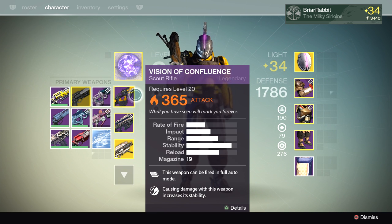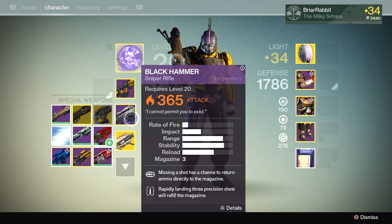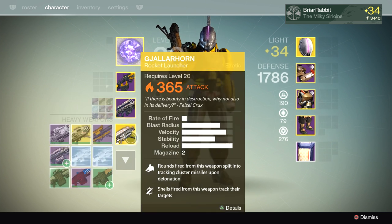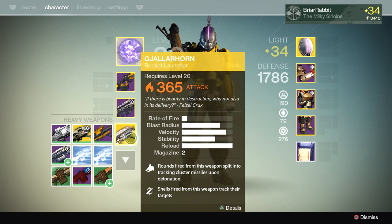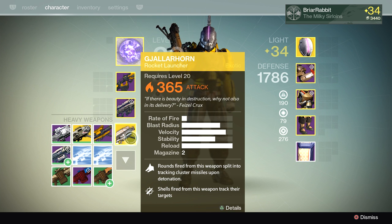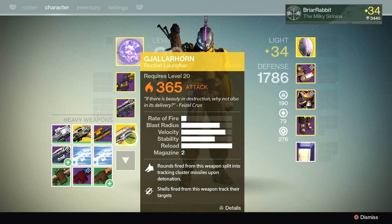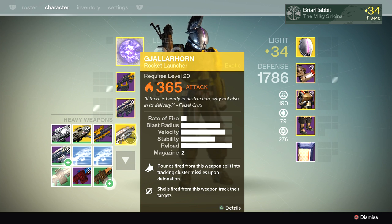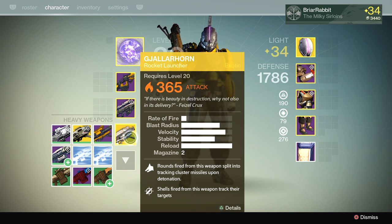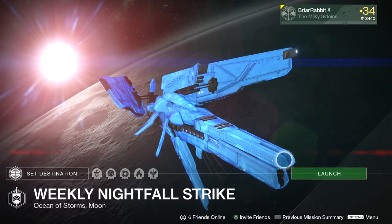For weapons I'm going with Vision of Confluence, upgraded to 365. I'm also going with the Black Hammer, again upgraded to 365. And finally Gjallarhorn — this makes the fight so much easier. There's a bunch of stuff you're going to have to kill quickly, and if you can just throw out a Gjallarhorn instead of popping behind cover with a sniper rifle, it's much easier. If you don't have a Gjallarhorn, I'd highly recommend the Word of Crota — that's the best second option here.